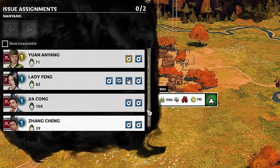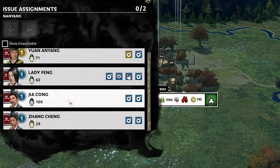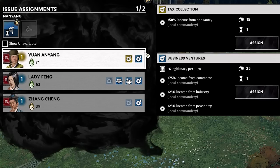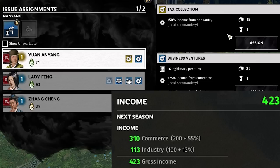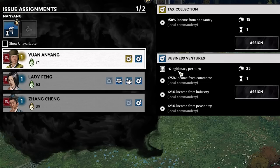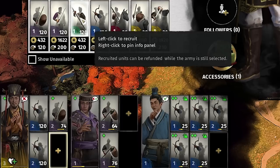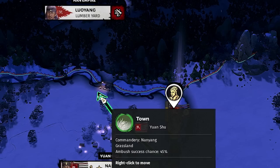Yan Xiu has an upgrade — nobility gives 8 authority and plus 1 available assignments. We now have 2 assignment slots. We want Jia Kong to stimulate the markets for 75% more income from commerce, which is where most of our income comes from. Yan Ziyang will do tax collection for 50% more peasantry income — though we have no peasantry income currently, she'll at least gain XP. We avoid business ventures since it loses 6 legitimacy per turn.